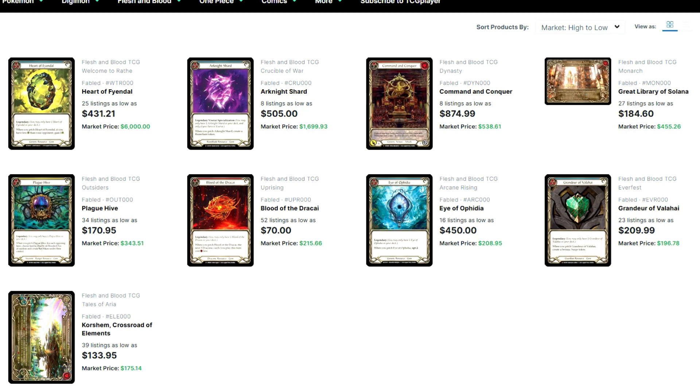Grandeur is getting up there a little bit — I believe it got bought out to about $350, but it retraced pretty quickly back down to around $210. It does have some playability similar to Arcanite Shard and Plague Hive — you can use it in Guardian, but Guardians don't use it that often. I'm a big fan of it personally, but this one will probably retrace more. Keep an eye out if you're looking to pick one up.